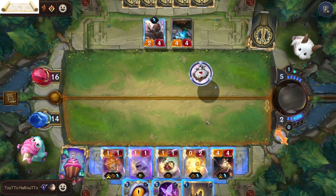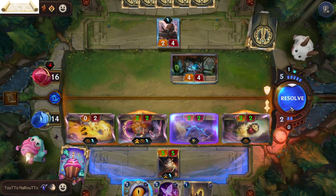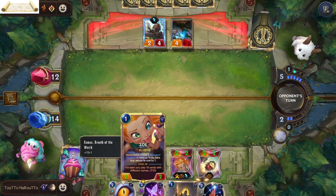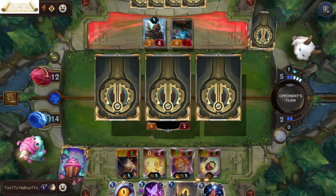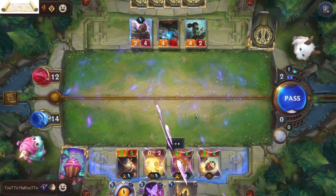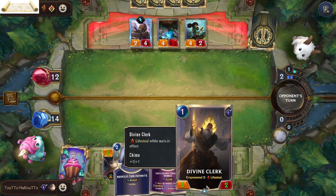I will use Poro Snack and attack. I should not have used Poro Fly, but what happened — the reason I am keeping Divine Clerk in hand is because it has reached three power, so when I summon it after evolving Zoe, all my units will have Lifesteal — not just one or two. I will summon this servant. I should be able to evolve Zoe next round, and the reason I don't mind the damage as much is because of the Divine Clerk.